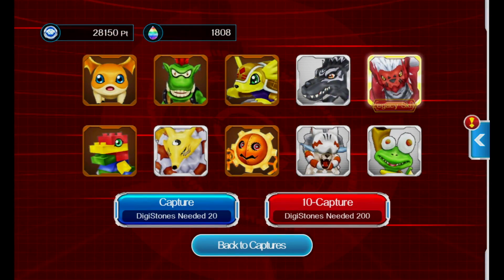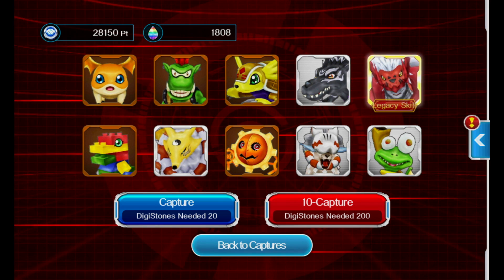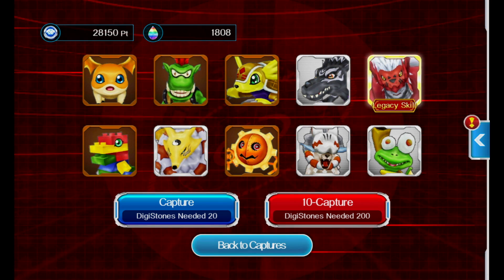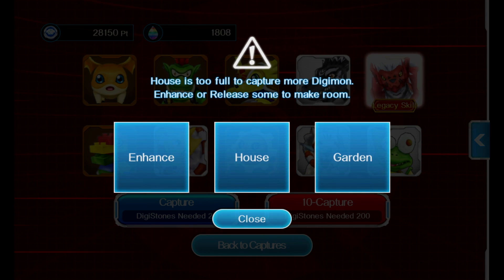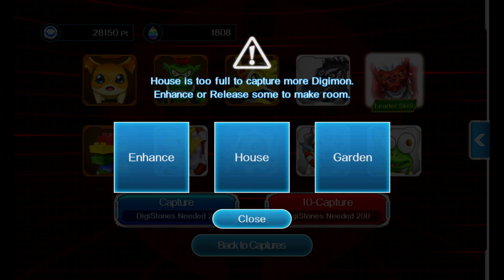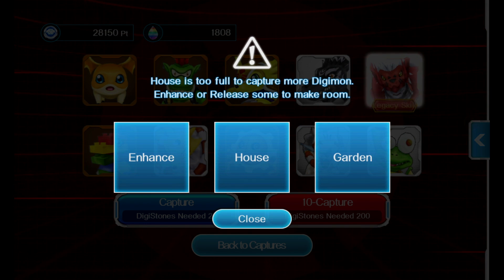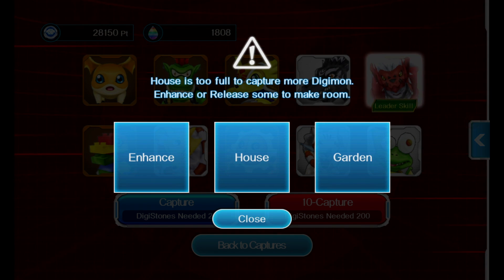You can't get Gallantmon yet unless... some people will have a plus one Gallantmon. Like, I have a plus one Magnamon, because for three days after you start your account, you can actually go ahead and pick up the beginner pack for up to three days — it's like 16 bucks where I am, some people said it costs a little more due to currency conversion. And you can pick out any Mega you want from the list; some people have Alphamon and stuff like that.